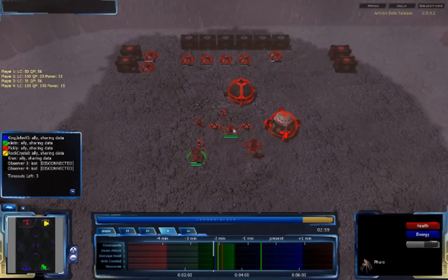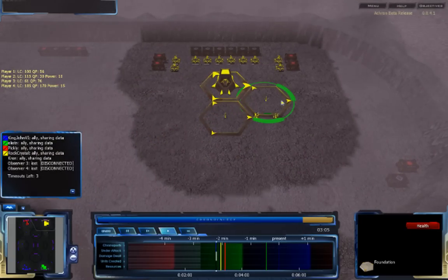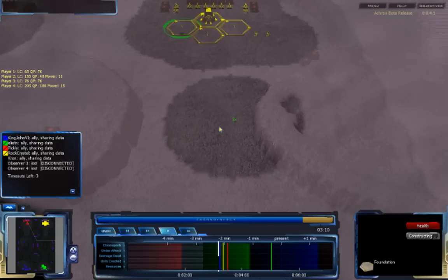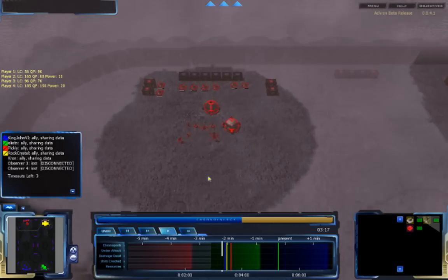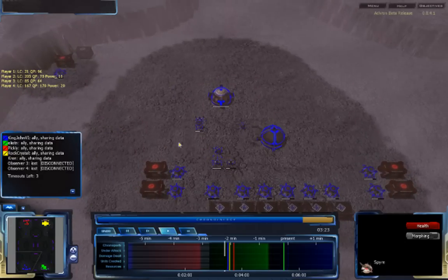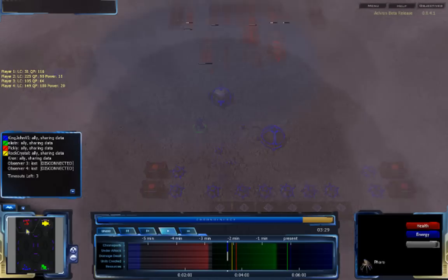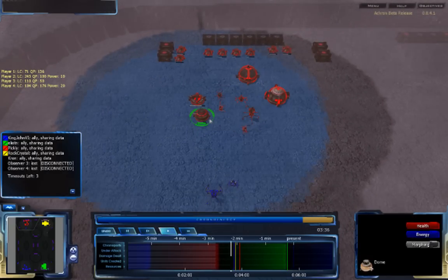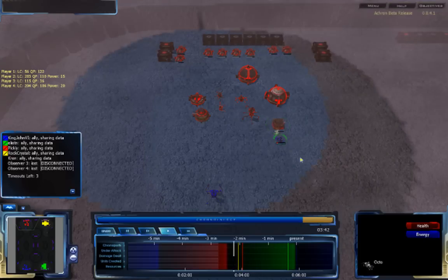Rockcrystal is building a lot of foundations — maybe expecting an attack and needing units healed, but he should be building Depots soon. A Farrow is coming up for Pickley and will build a Spire very soon, giving Pickley a small advantage on air units. KingJohn6 is getting more focused on expansions and also has a Farrow, so both players are getting Spires at roughly the same time — though Pickley's is coming up a lot sooner. He's also building a dome as Octopods attack.